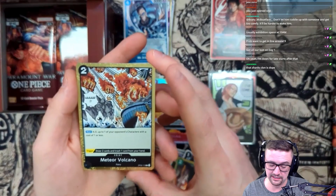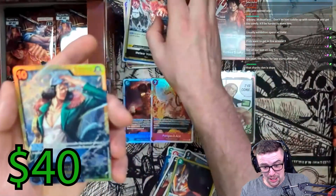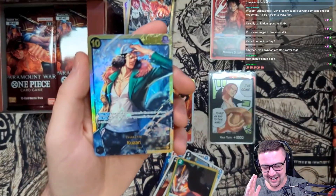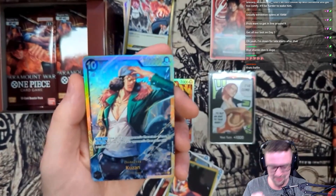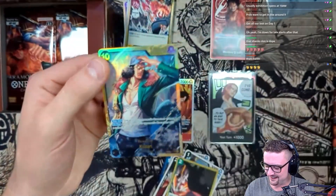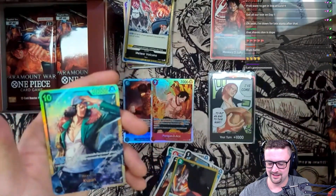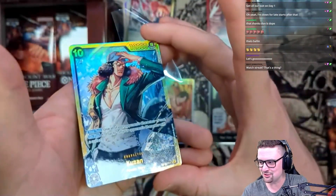Meteor Volcano - needed one, I need a couple of these, glad to get one. It's not the alt art but I'll take it - yes! Right on the first box! The Kuzan secret rare - oh my god! I need like four of these, potentially three, probably four though. That is so good!